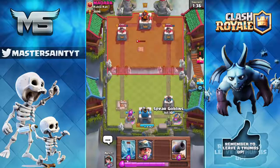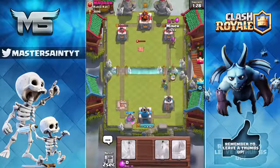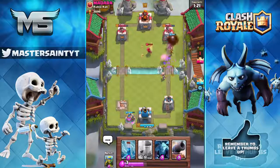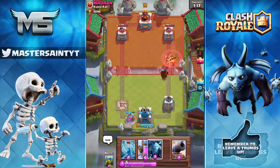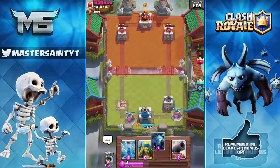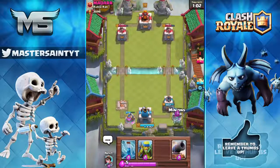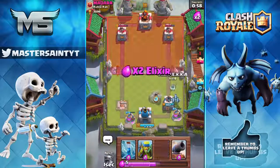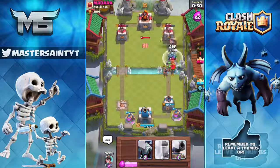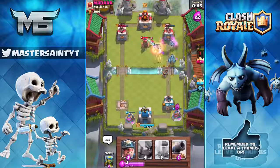Our next idea is a daily rewards system. Every day you log in you get a set amount of gems, increasing over the calendar month. If you've logged in for 30 days straight you'd get a big gem bonus or maybe a free epic card. Alternatively, they could add daily achievements — for example, kill 20 barbarians in one day, which pairs nicely with the crown chest system.